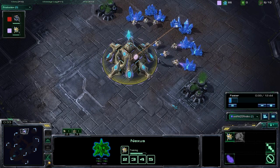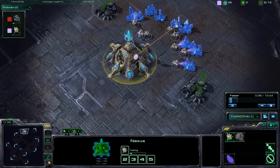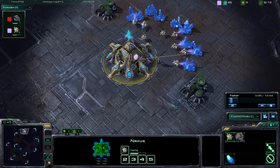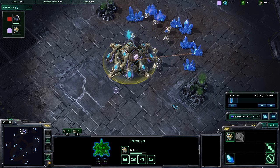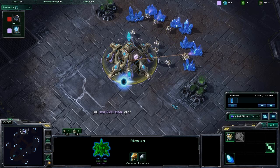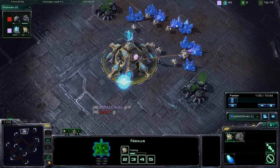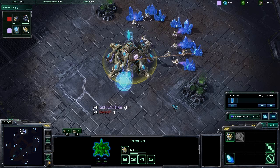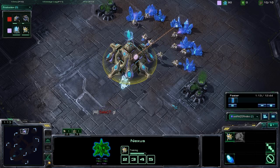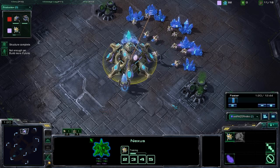This build eventually transitions into that Marine Marauder Medivac build. In this particular game, the Terran opponent doesn't get too far into Medivacs, and we'll see exactly why. It's going to involve going for a basic 2-gate robo build — eventually a 3-gate robo build — using Immortals as a strong hard counter to those Marauders. And then aside from that, just going with a basic unit composition of Zealots, Sentries, and Stalkers to deal with the Marines.